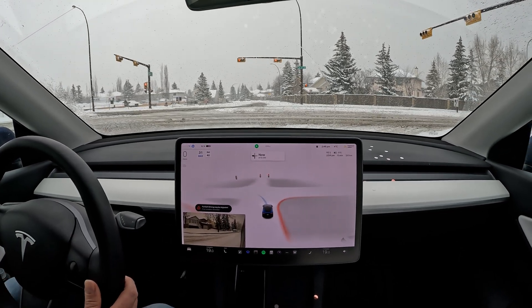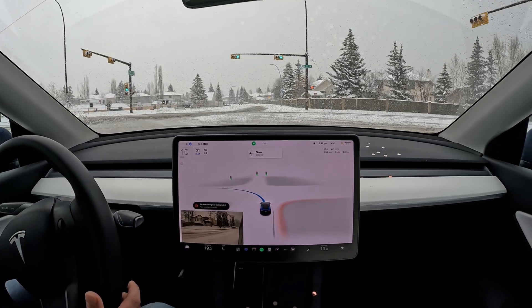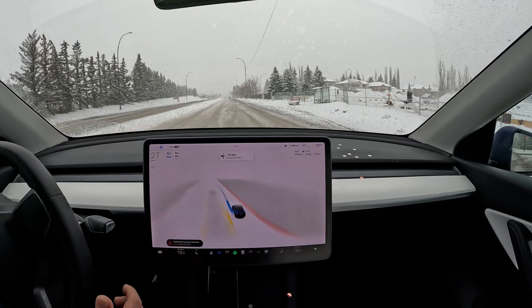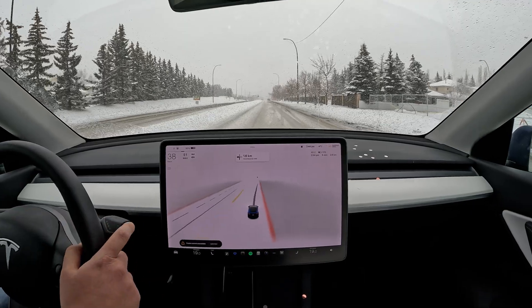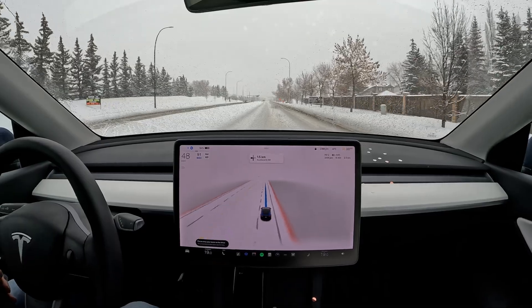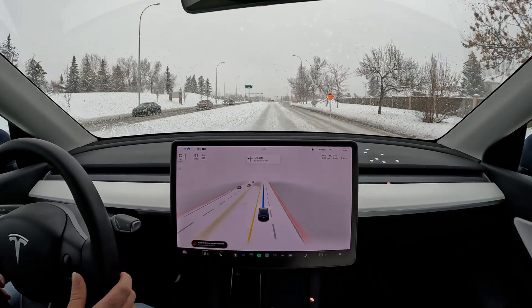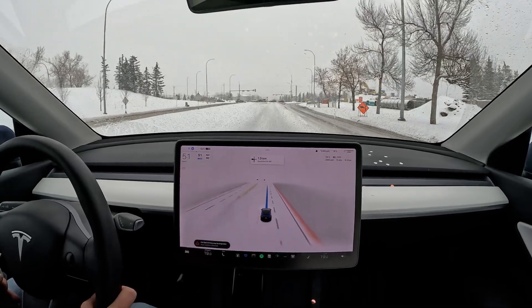Here we have the green light — it accelerates slowly and does this very well if there's no cars. There's a lot of slipping and sliding, and interestingly enough the red steering wheel icon came on the left-hand side — normally it's on the right-hand side. The visual is totally misrepresenting the reality; now it's more accurate. We've got to be very careful when it's snowing.